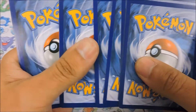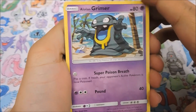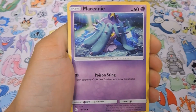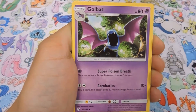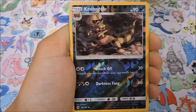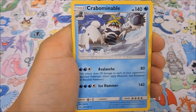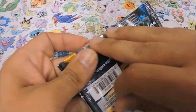Let's get this one going. Starting things off we have an Alolan Grimer, Togedemaru, Stufful, Mareanie, Dubwool, Fire Energy, Go-Goat, Repel, Pineco, a reverse Krookodile, and a Crabominable for our rare. Got one point out of that pack - let's keep it moving.